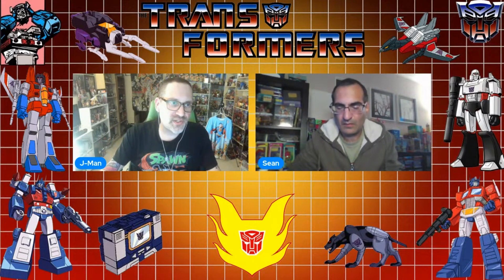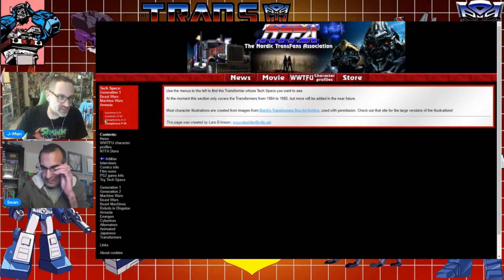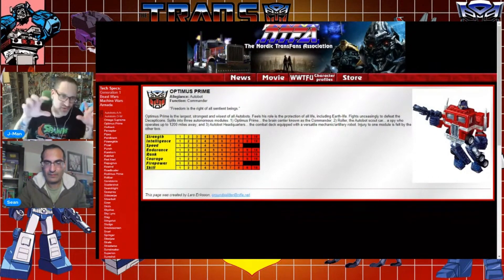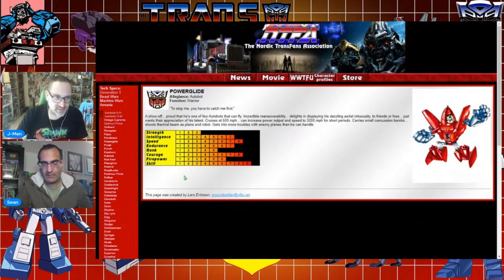Remember in G1 — let me find the link — they had a power setting when you bought a Transformer toy. So this website has them all. You go to Autobots, click on Optimus Prime, and there it is. It used to be like a line graph and you had to put a red lens over it to see the stats. This website has converted all of them so you can easily read them.